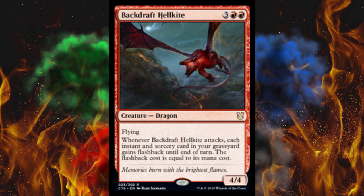Next up, Backdraft Hellkite — it's a five-cost 4/4 flyer and when it attacks, each instant or sorcery card in your graveyard gains flashback until end of turn. The flashback cost is equal to its mana cost. So yeah, obviously the flashback-spell-heavy deck needed this.